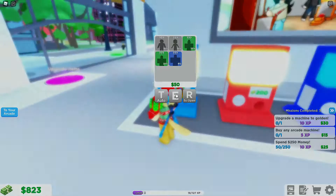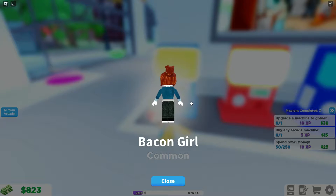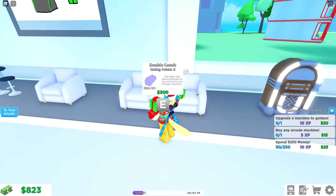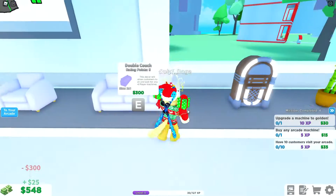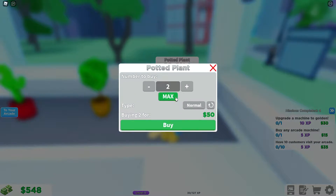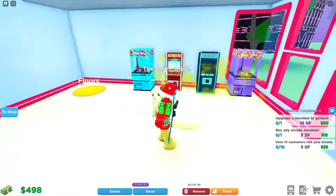I'm going to buy this for 50. We apparently got a Bacon Girl. Over here we've got the furniture — there's a couch, I'm gonna buy that. I could get some plants as well, so let's buy like two plants. And let's head back to our arcade because I haven't been here in a while.